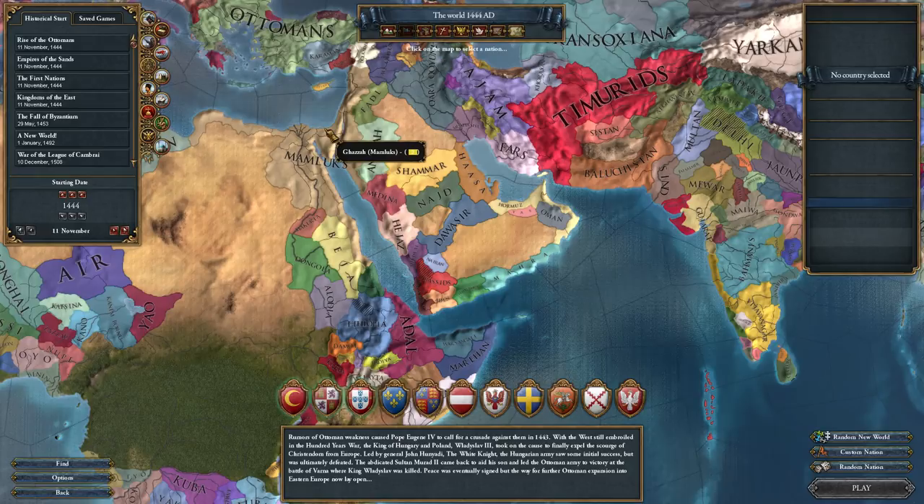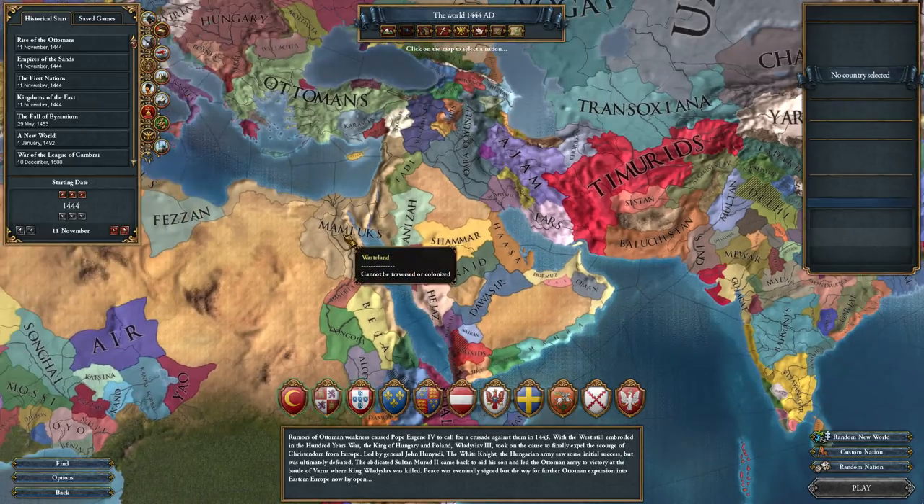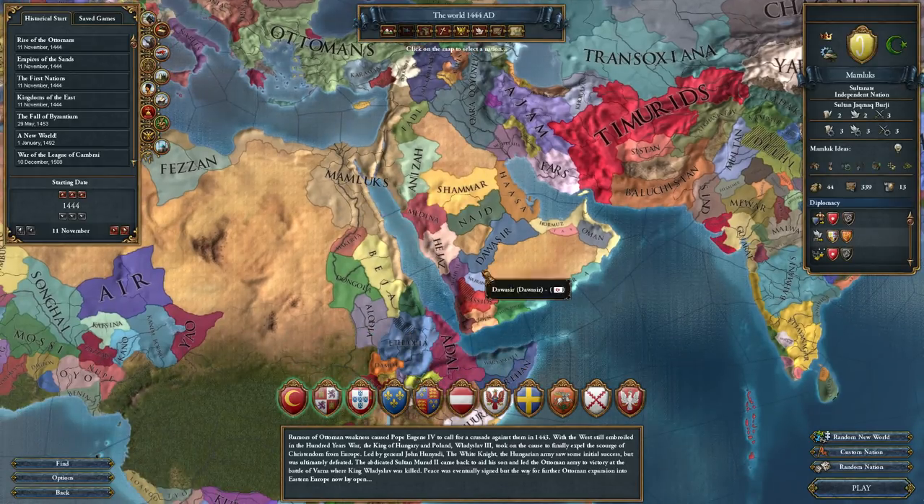There's a redesign of the Muslim religion mechanics and a new government type for the Mamluks, and probably quite a few other things. There are some extra trade mechanics, some extra advisor mechanics - there's a lot going on here. I'm going to load up the Mamluks because we can take a look at their government type, which is a little bit funky.